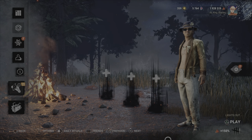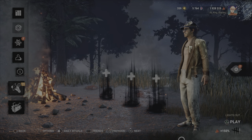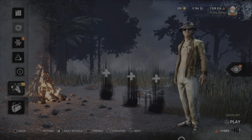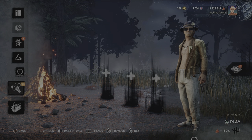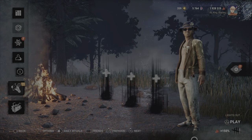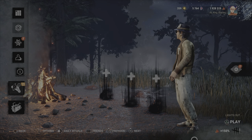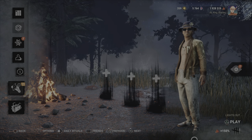Alright guys and gals, that concludes the new limited game mode Lights Out, because it only lasts a week. For those being my first three matches, I would say it is actually really fun. The trend for me and my squads is that we get four gens done and then we all die — well except that one match where Zarina got out with the hatch. Four gens done and then I die — that happened in all three matches. It's a really fun game mode, definitely more terrifying which is supposed to be the point.